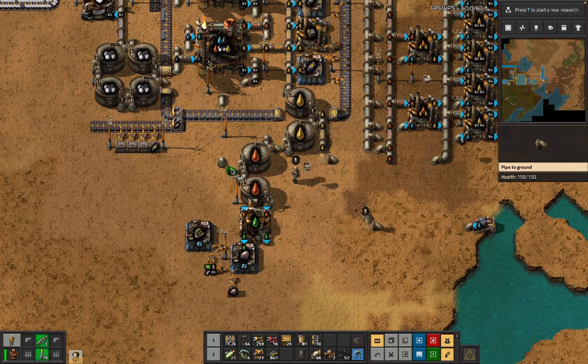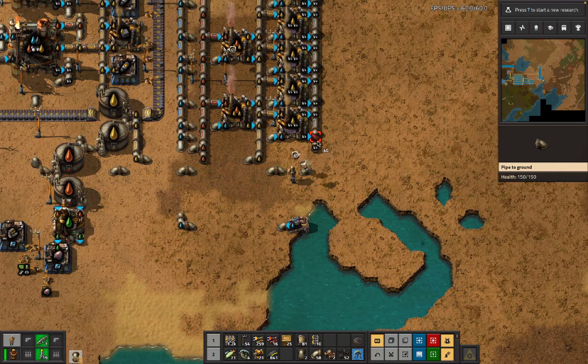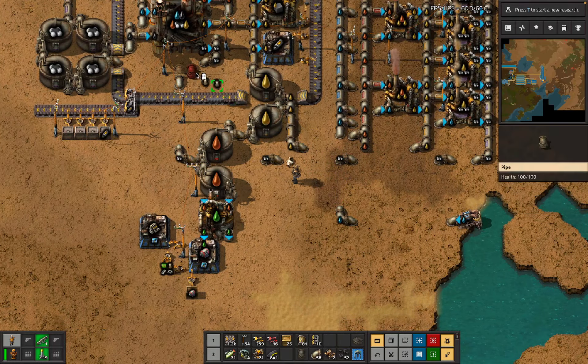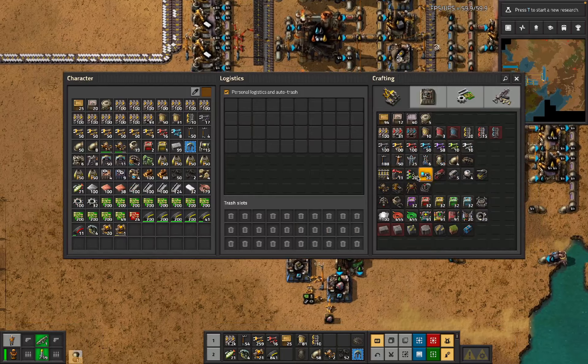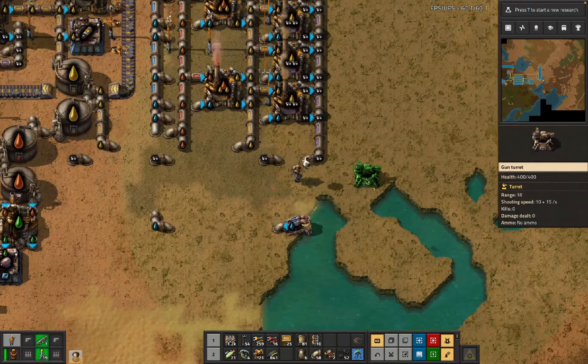We've got all of that, and then we need gas - gas can also be a little bit of a nuisance, but that's also things we are prepared for, for some definitions of prepared for. That's also the cracking - it doesn't actually have the cracking, we need a couple more pipes. We're also going to run over there at the same time and drop down some gun turrets because we are almost certainly going to need defenses.